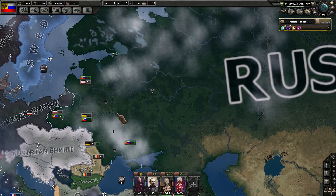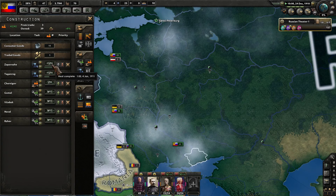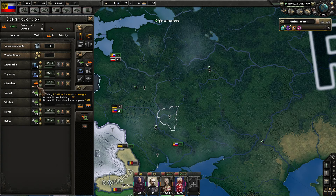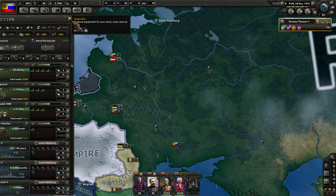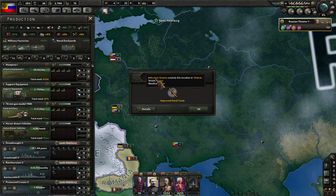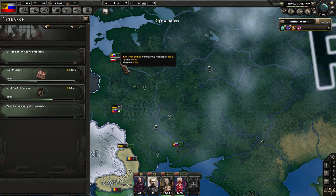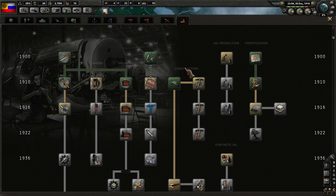Last episode we were working on trying to industrialize pretty quickly. I'm finishing out a couple of these naval dockyards, and we've got another civilian factory in the queue. Then we're going to start building out some additional military factories because we need to boost up our infantry equipment and gun production. We also just got a couple of new researches that we need to finish off.